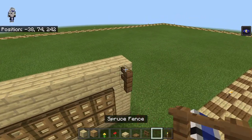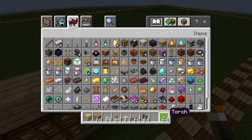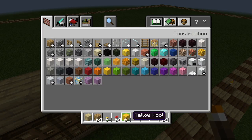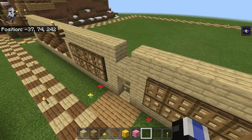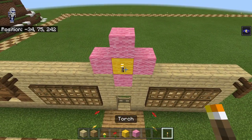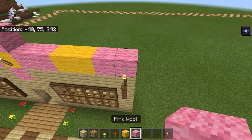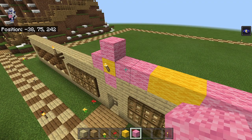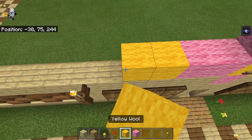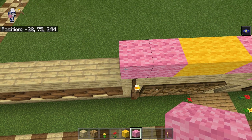Now we grab some pink and yellow wool. Right here where we left this little indent we put pink wool, then yellow, and surround that with pink. There's a torch here, and then we want two pink, two yellow, two pink. This pattern continues down for a bit — two pink, two yellow, two pink — but it stops here because there's going to be a different area back here.